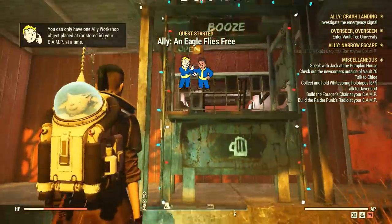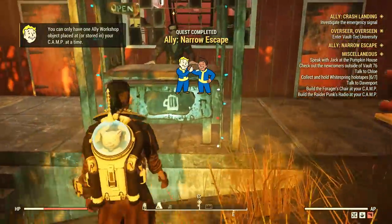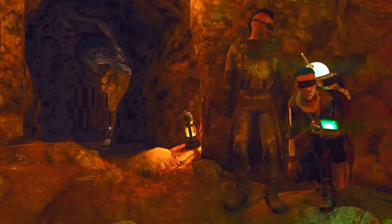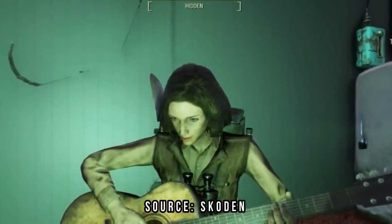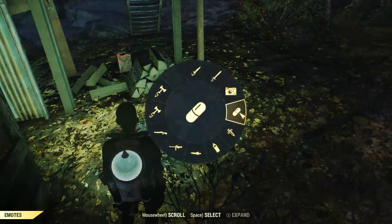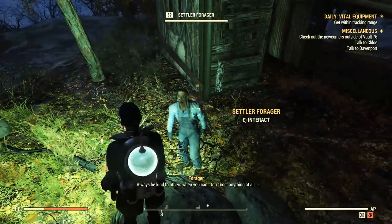Enjoy your new companion! Beckett is also a potential romance ally with over a dozen personal quests to complete. The story is quite intriguing too — Bethesda has done an amazing job with the allies so far. These are the four companions you can easily get right now with fixed locations, but there are more! I just discovered there is a fifth ally which comes from a very rare random encounter. I wasn't able to find her yet, so I didn't include her in this video, but this is proof that there are more NPCs out there who can be recruited as allies. I also found a Settler Forager in a random encounter spawn, which means allies can be found in other locations too.